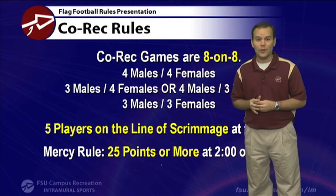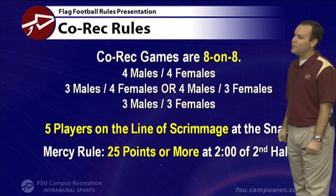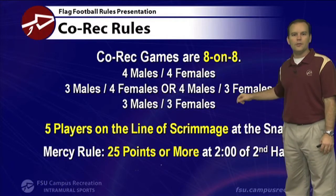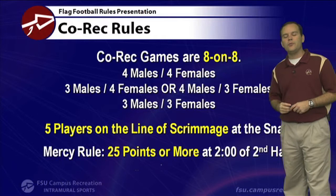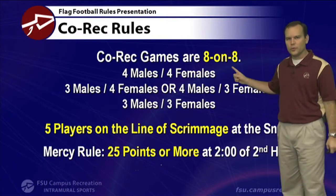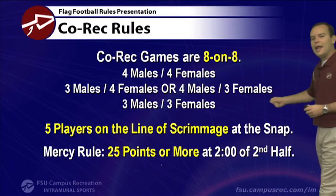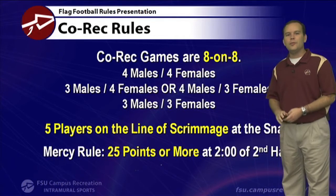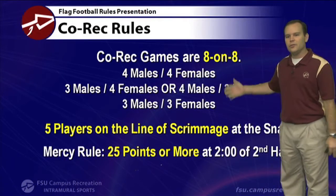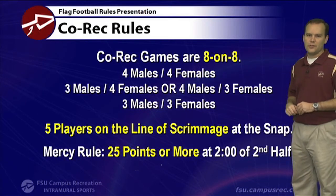How many people are on the field for each team? In co-rec, it's eight on eight — one more than our standard men's and women's leagues. We have a couple of legal combinations: with eight players, that's four males and four females. You couldn't play five and three or six and two — that's not allowed. With seven players, it's four of one gender and three of the other. With six, you must have an even split: three and three. We don't allow four and two or two and four here at FSU.